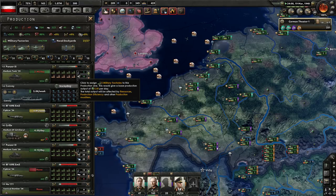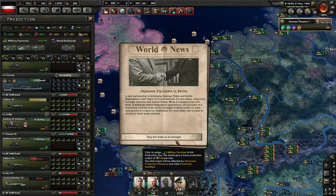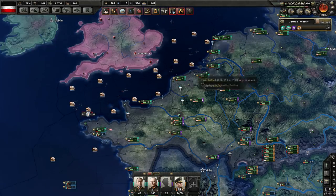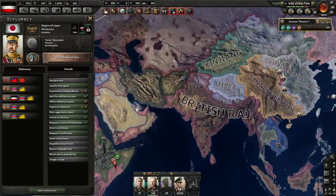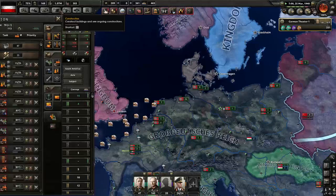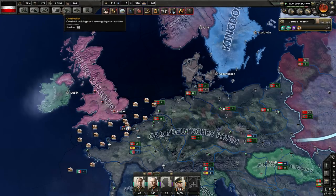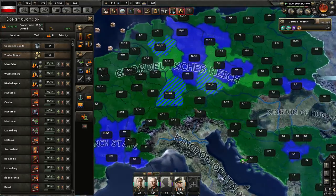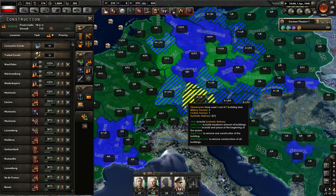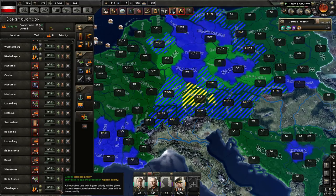We're finally catching up with our medium tank deployment, which is great. It's the rubber that's really killing us — this rubber is murdering us right now and there's literally nowhere to get it. We need rubber. We do get a little bit from building these synthetic facilities, which helps — but just two rubber. That's it. Just two. Let's just start cramming them everywhere and churning them out because we need so much.